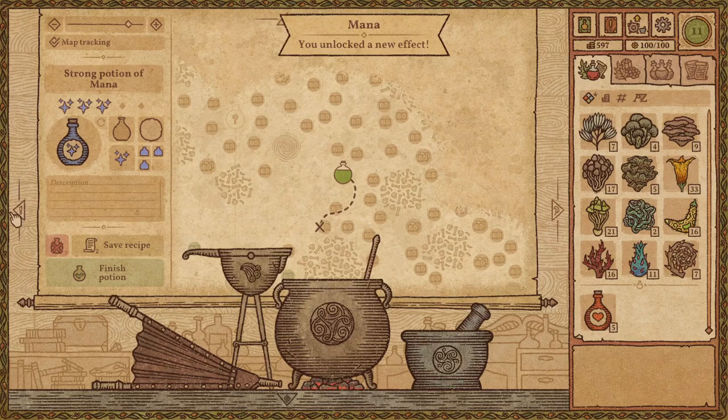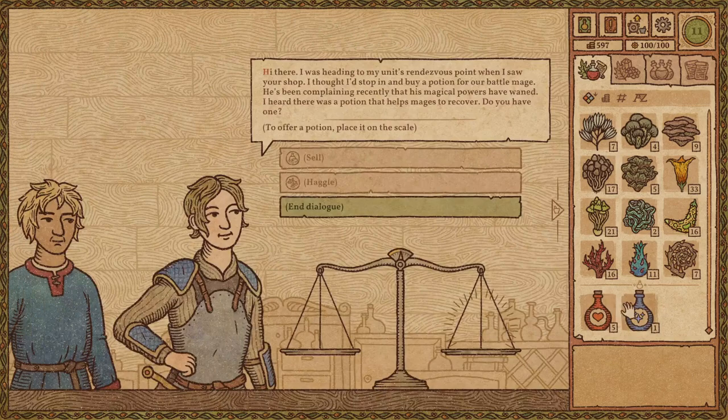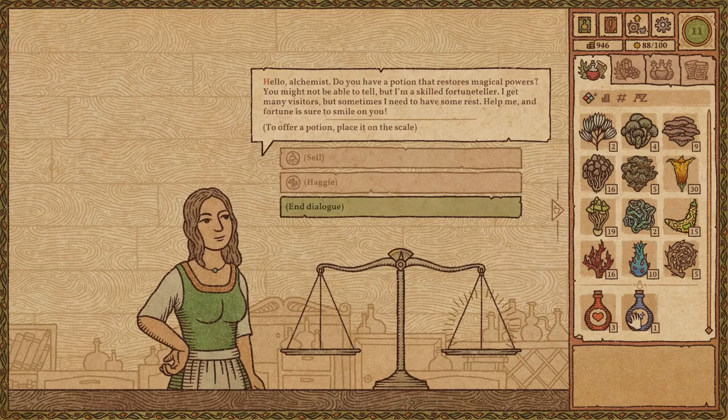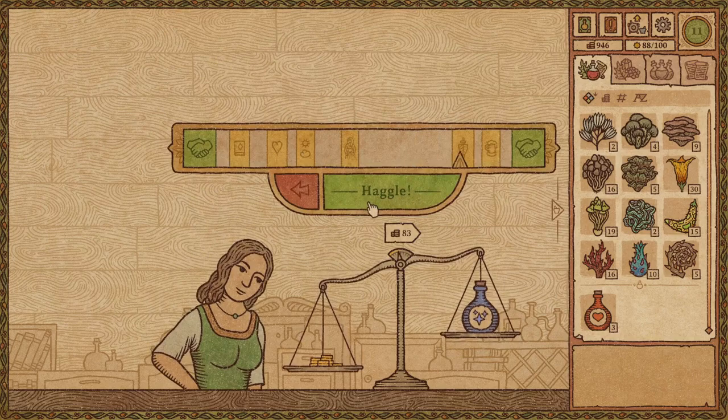That was my best potion yet. Talk about lucky — isn't that what I needed? He needed magical powers — mana. Obviously that's it! We'll grab this XP, and there's no sense going for the other one because this is what this guy wants. That worked out. 81 gold — that's really good for a basic potion. And my final one for the day worked out too because I got that mana potion and she needs strong magical powers. 89 gold — way better!